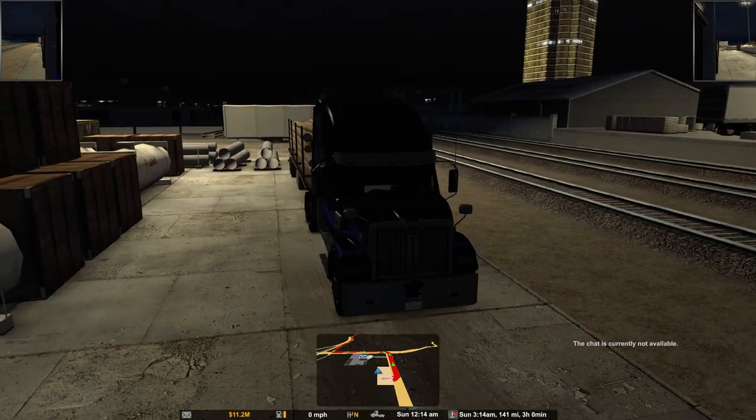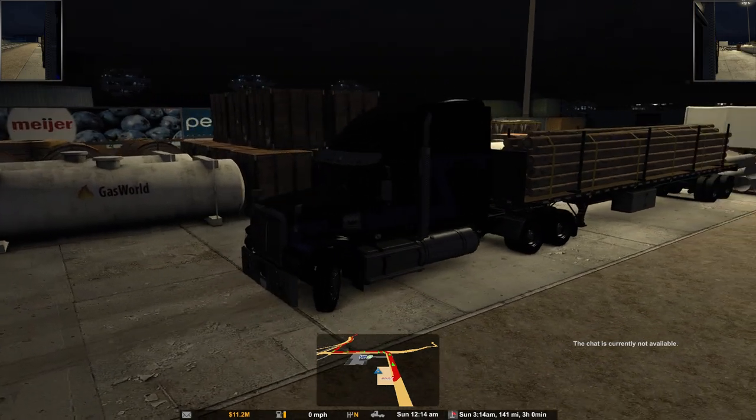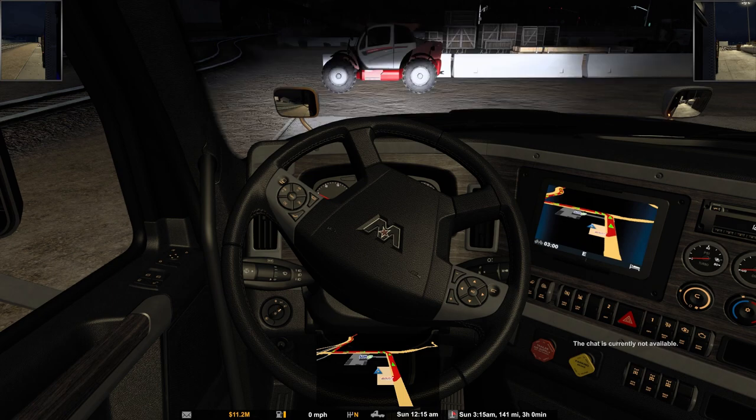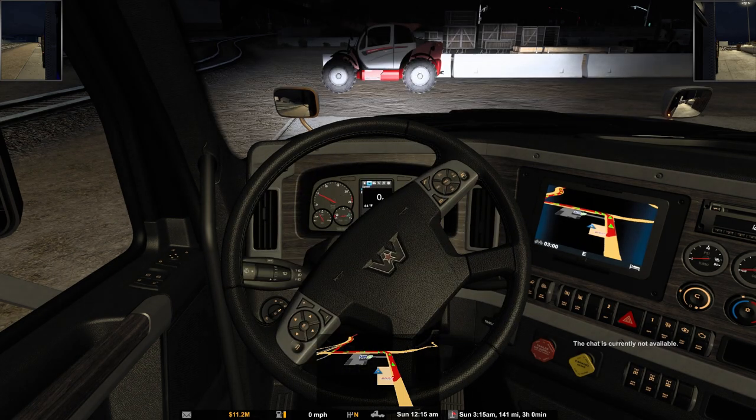Welcome guys, welcome back to Cheltenham. Welcome back to America Truck Simulator. So guys, we're going to get in. We're going to use one of the STS trucks to do another normal run today. We'll use the Western Star 49X today.